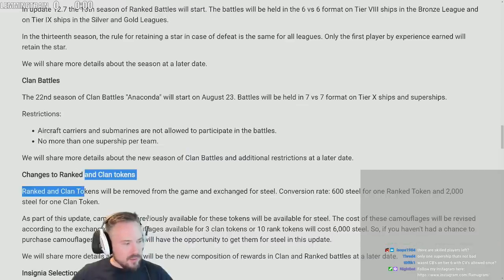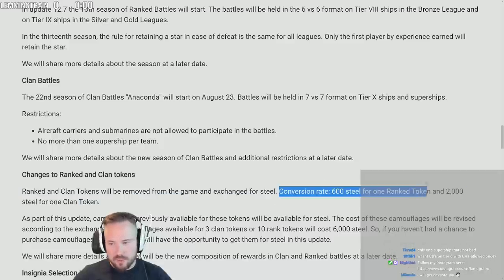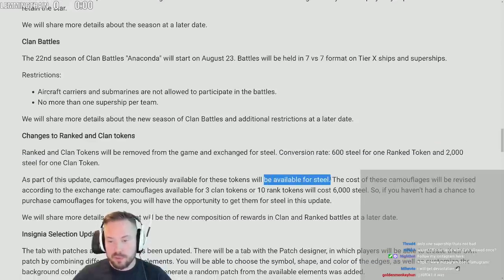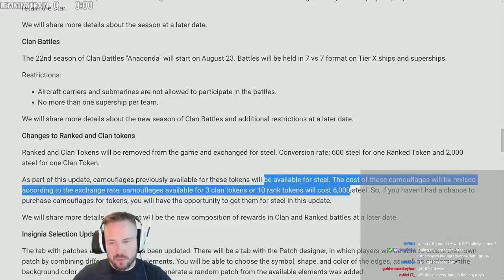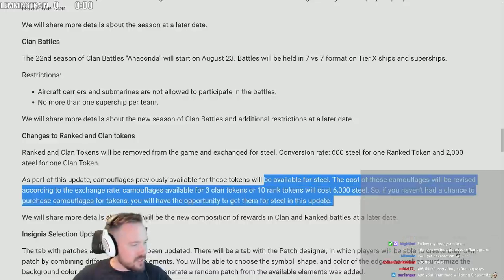Changes to ranked and clan tokens: ranked and clan tokens will be removed from the game in exchange for steel. The conversion rate seems fair. Camouflages previously available for these tokens will be available for steel — I guess people weren't too interested in buying them. The cost of these camouflages will be revised according to the exchange rate. Camouflages available for tokens of 10 ranks will cost 6,000 steel.